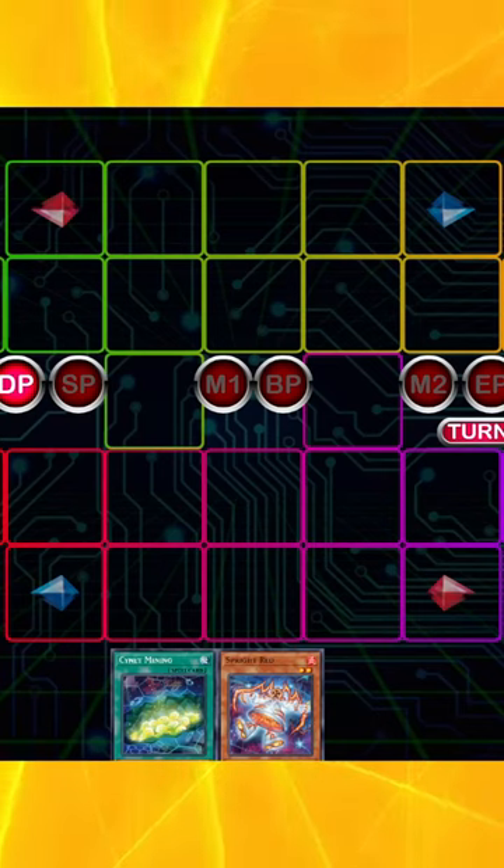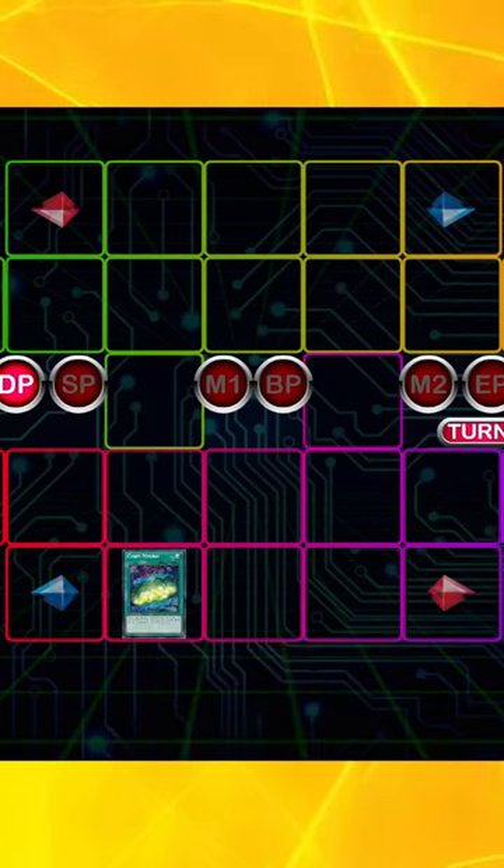All right, Cyber Sprite combo. Let's go. Sign Up Mining in any Level 2 — we're going to activate Sign Up Mining, pitching the Level 2 to grab gadget.